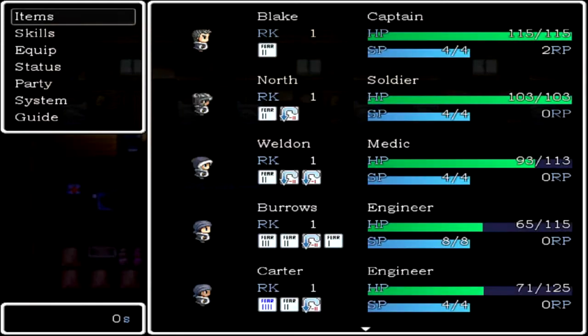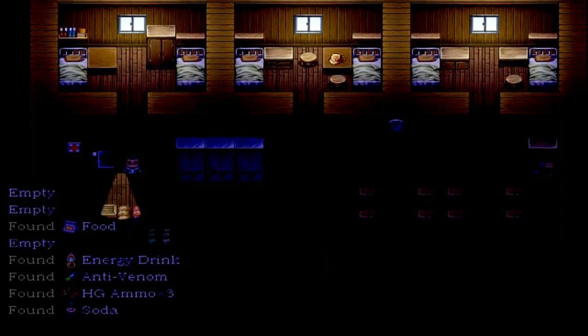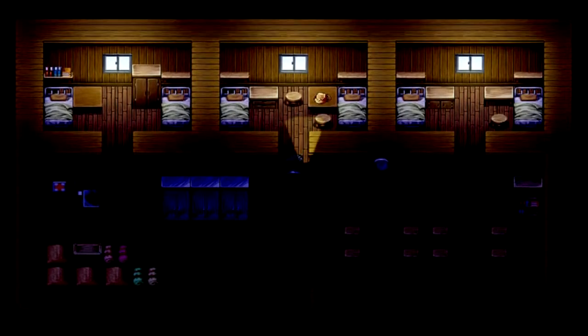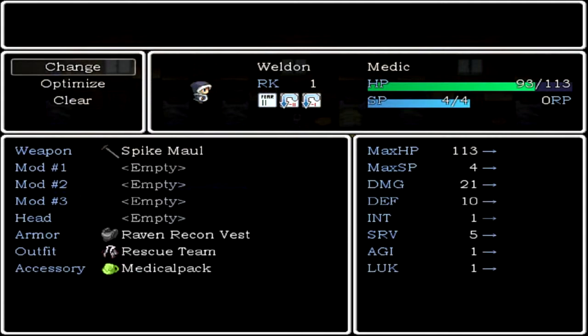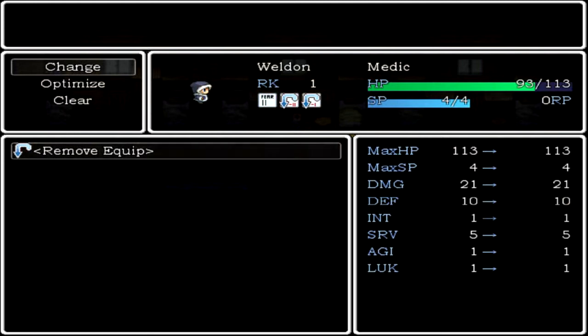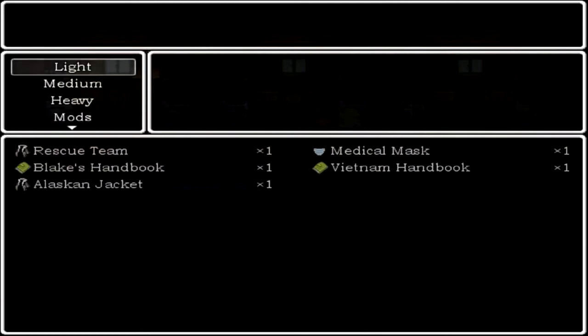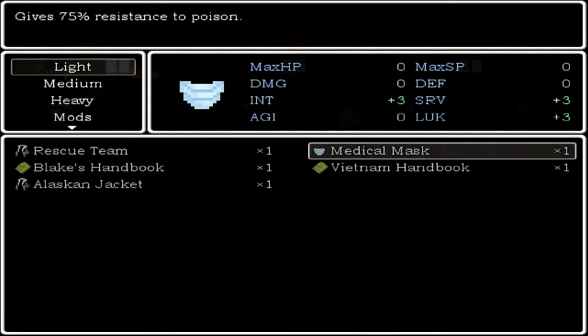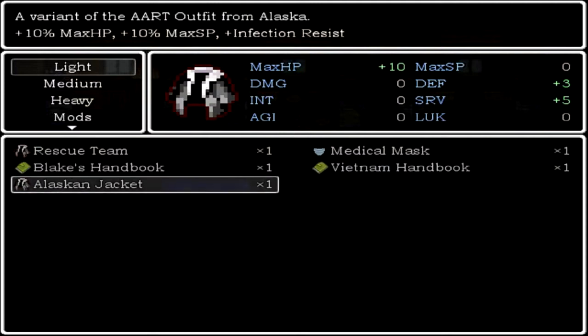This heals poison I guess — makes sense. Just to state the obvious. I got some handgun ammo. Make sure I check everything clearly, thoroughly. Got a medical mask — what does that do? Okay, apparently not what I thought. A Vietnam handbook — this belonged to Blake during the Vietnam conflict, enables equipment: assault rifle, shotgun, and gives experience. I didn't know I had this. A variant of the AART outfit from Alaska, some special side effects and stuff.